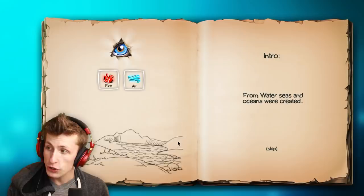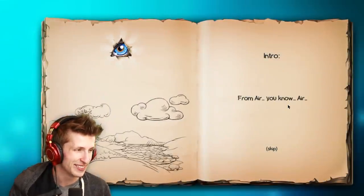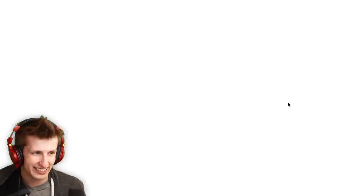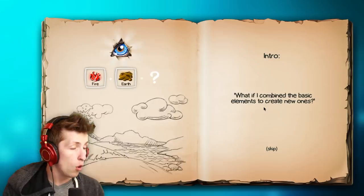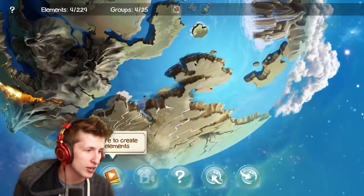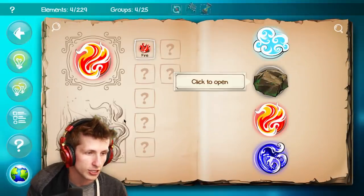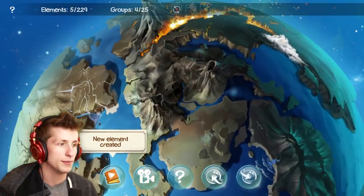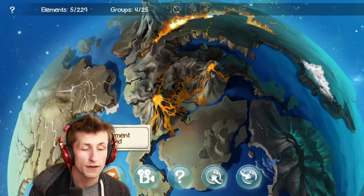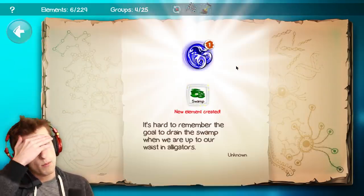From water you get seas and oceans. Air created volcanoes. The world was still vast. So the way this works is you make lava and then you make new elements, and by doing so it actually populates the earth with those elements. Now that you have new elements it shows you in the different categories. So we can do water and earth and that'll make like mud — I made a swamp!